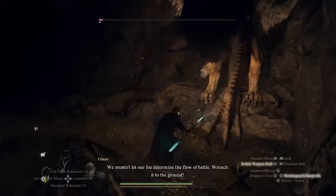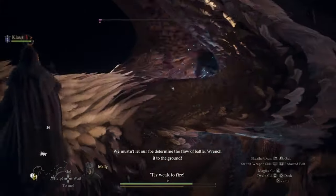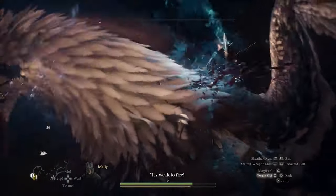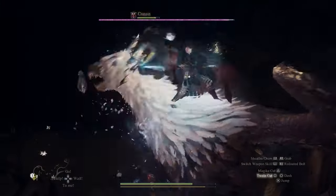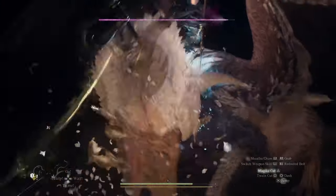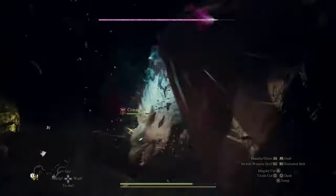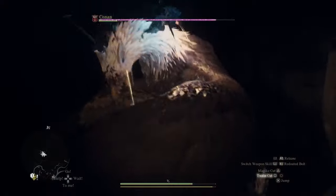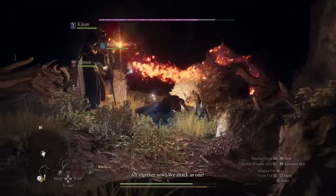Number four: master pawn commands. Let's talk tactics. Pawn commands are crucial for directing your allies in combat and making strategic decisions on the fly. Whether you're calling them to your side with the 'to me' command, or directing a mage to levitate to an out-of-reach chest, understanding and utilizing these commands can turn the tide of battle in your favor.